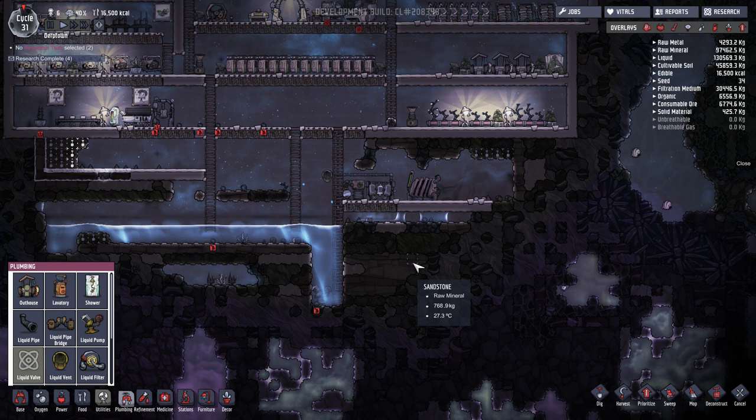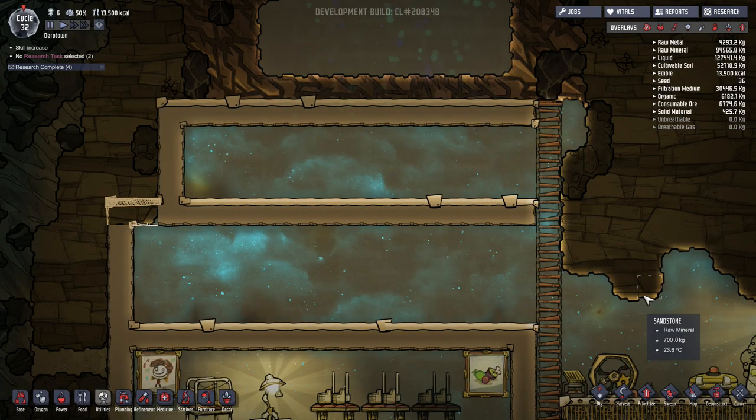At that point it becomes self-sustaining, with the exception of providing power and resupplying your water purifier with sand. I've chosen the top area of my base to build the bathroom facilities. I generally prefer to do it on two floors so that the water purification is on a different level than the shower and lavatory — it also helps trap heat away from the shower, which produces a fair amount of heat on its own.